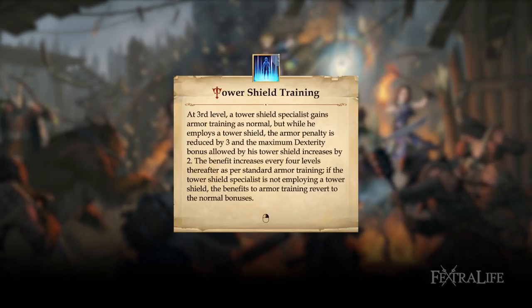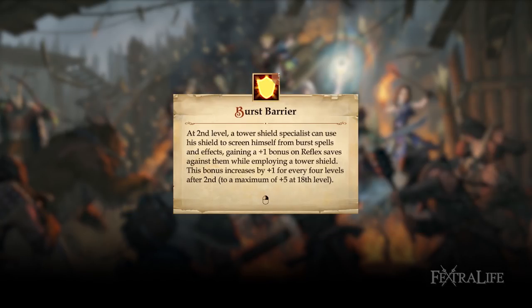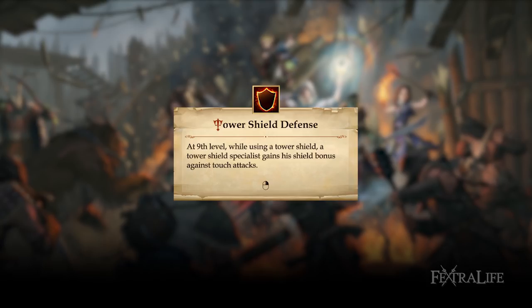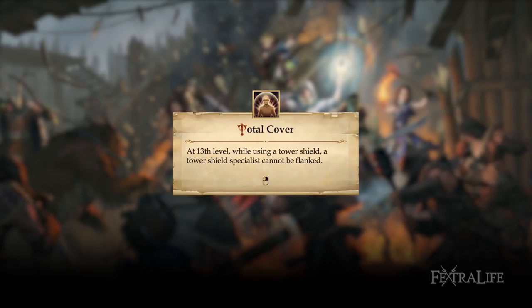Tower shield training: reduced armor check penalty and increased max dex bonus. Burst barrier: bonus on reflex saves against burst spells. Tower shield specialist: no penalty on attack rolls due to the shield's encumbrance. Tower shield defense: shield bonus works against touch attacks. Total cover: can't be flanked anymore.